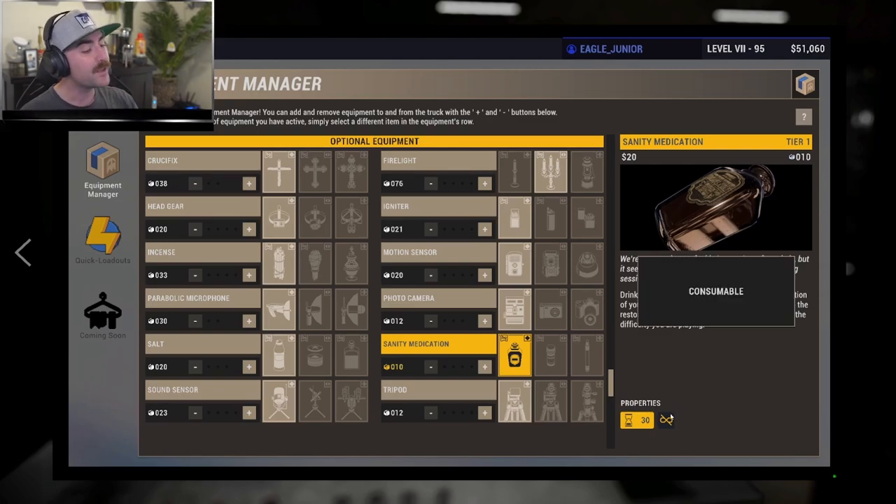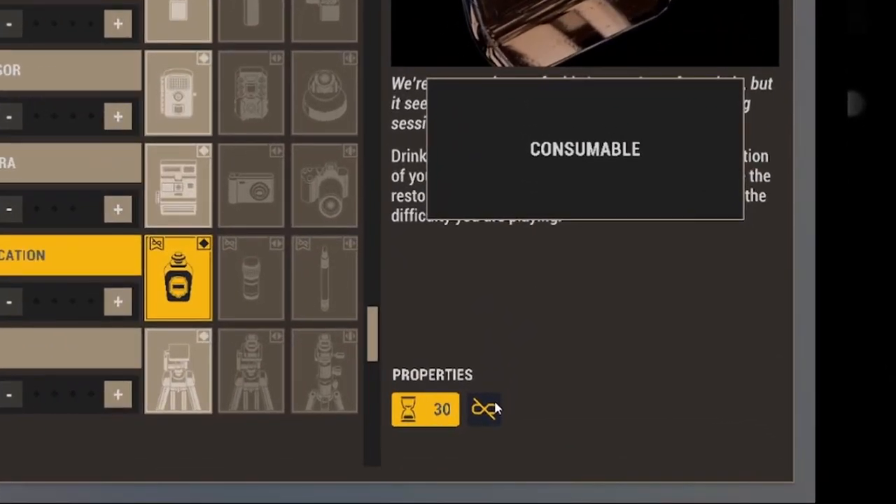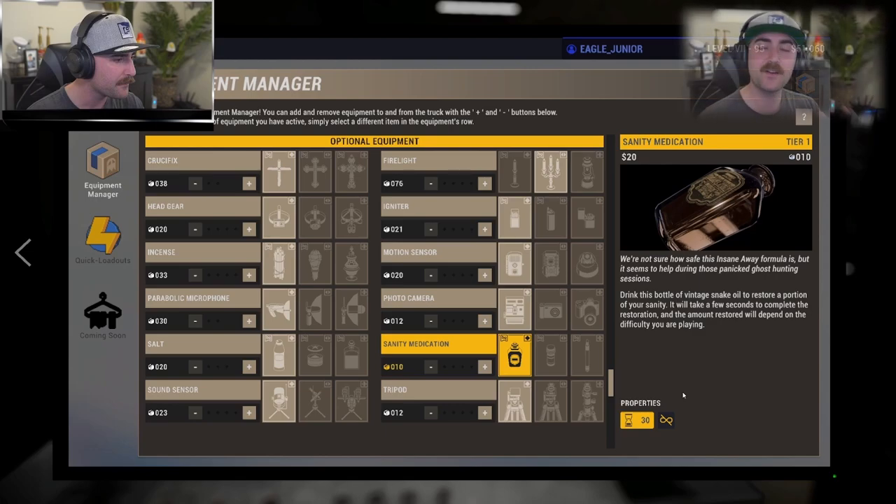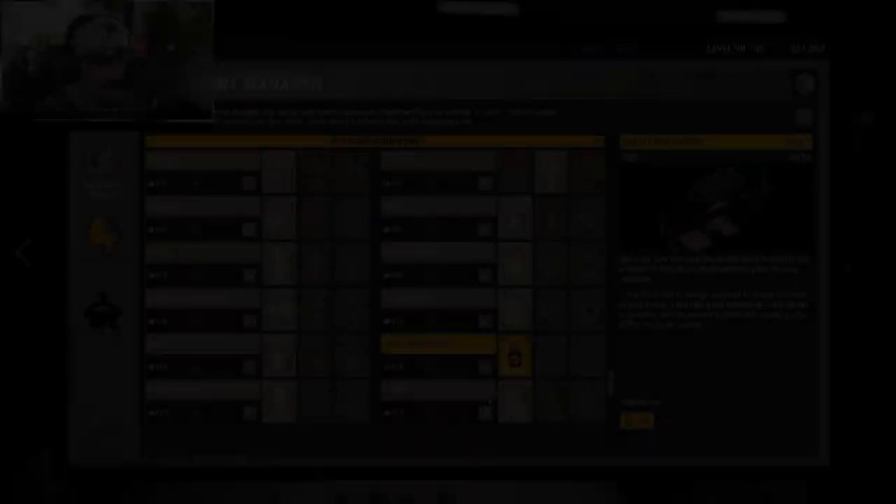Next is sanity medication — our third consumable item. It's a one-time use: once you use one bottle of sanity pills, they are done and you have to buy another one from the shop. The contents of the bottle are gone once used, hence why it's a consumable. There are guides linked in the description covering each piece of equipment in more detail.